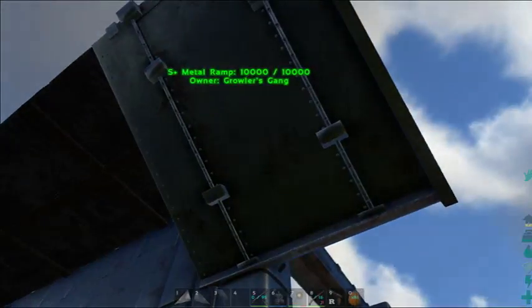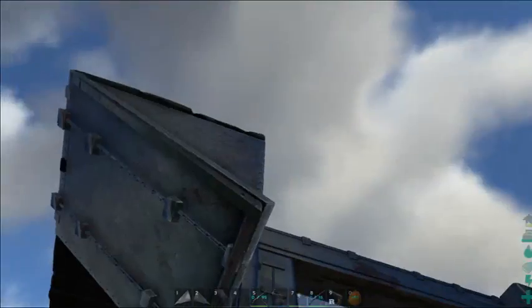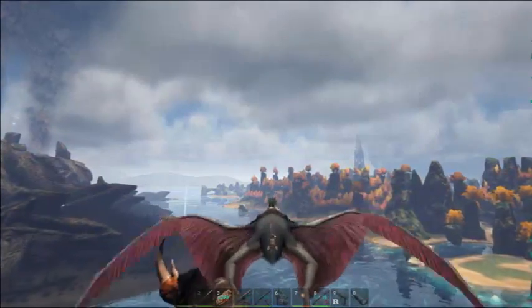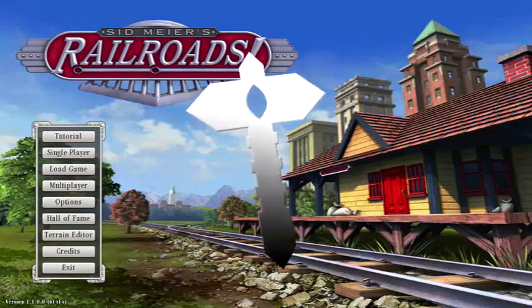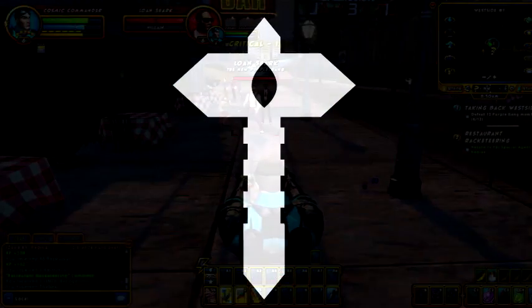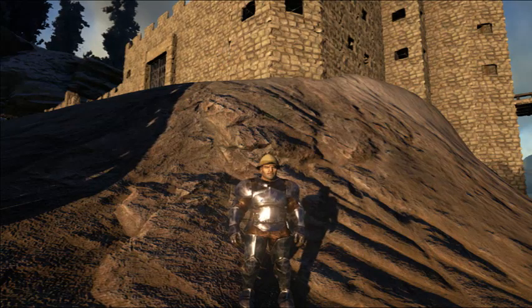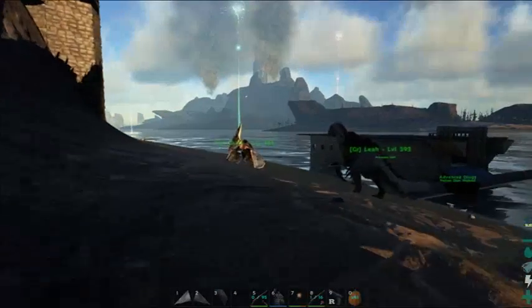You can see what I planned here. Normally I would use sloped roofs, but I discovered I can actually use the ramps and they fit a little better. And then I fall in the water. Hello everyone, Trigon here, and we're back on Growler's Island doing part two of our boat building tutorial.